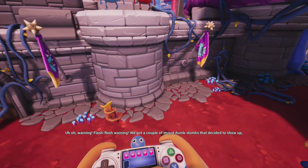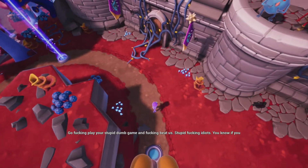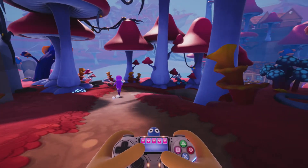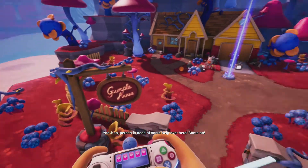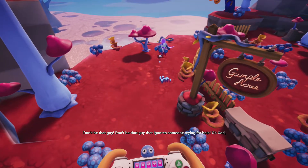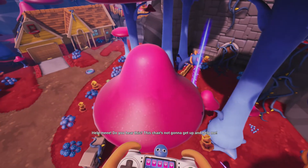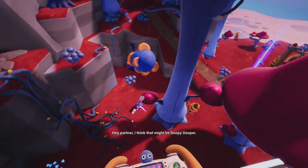A clone warning flashes: 'We got a couple of stupid dum-dums decided to return back here!' They mock our confidence. Then someone cries for help nearby: 'You, person — please, come on, don't be that guy that ignores someone crying for help. God, please, I see you not looking at me. This chair is not gonna get up and help me — come on, I'm right here!' Trover thinks that might be Doopey Dooper.